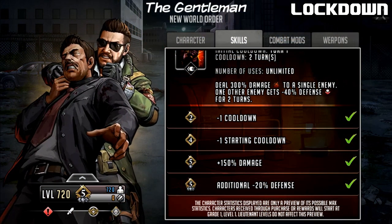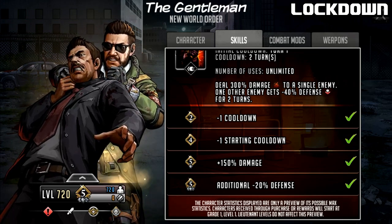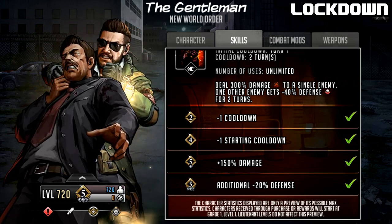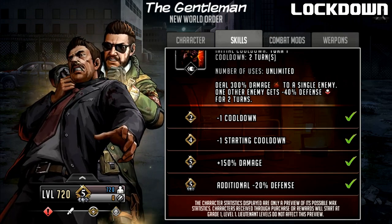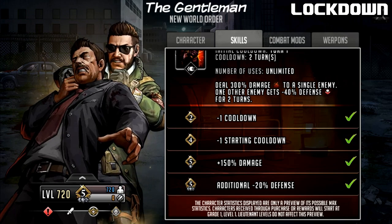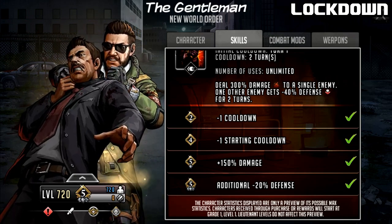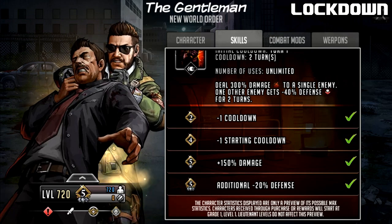Looking at signature move upgrades: at Grade 2, cooldown reduces by one turn from three to two turns. At Grade 4, starting cooldown reduces by one from two down to one turn. At Limit Break 1, there's a 150 damage boost — it actually doubles from 150 to 300 damage, which is a big boost. At Limit Break 3 you get an additional minus 20 Defense, going from 20 Defense Down to 40 Defense Down. Limit Break 1 seems to be the big milestone — doubling that damage, especially since it can't crit, is going to be really important.